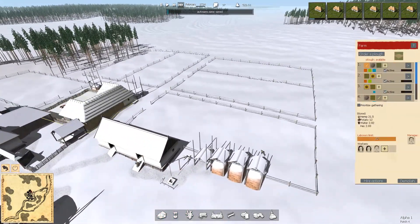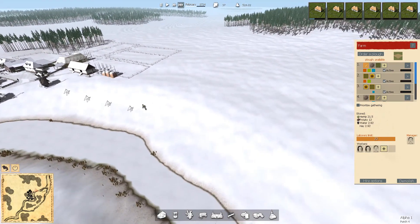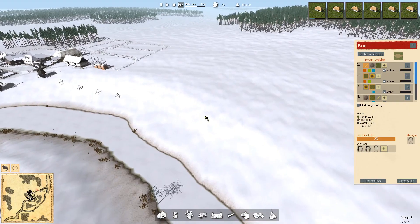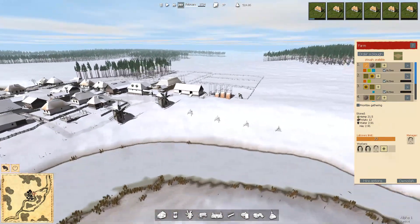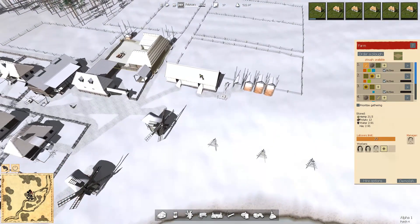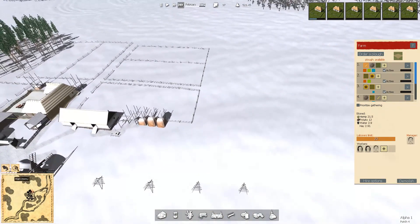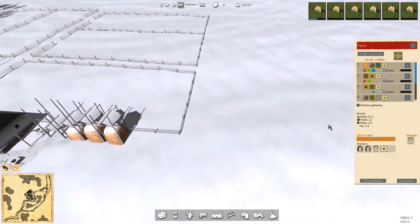I was going to put some more fields in. So I think we'll extend this out and have another farm along here, and extend these hay dryers along here, which I think looks nice. And the other thing — I need to buy a bull. Hopefully a messenger will turn up, but if they don't I'll send one because it only costs 30, so it's not a big deal.